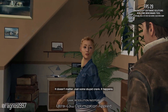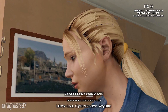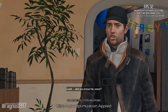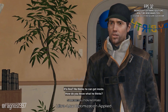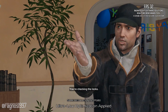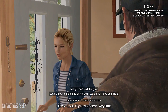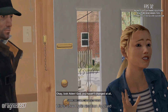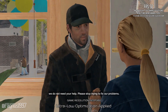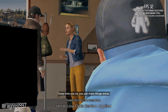Who was that? Doesn't matter. Just some stupid crank. It happens. Do you think this is strong enough? Did you know his voice? Oh Jesus, Aiden, just leave it. It's fine. It's fine? He thinks he can get inside. How do you know what he thinks? You're checking the locks. I can handle this on my own. We do not need your help. Nikki, I can find this guy. Aiden, oh my God, you have not changed at all. We do not need your help. Please stop trying to fix our problems. Every time you try, you just make things worse.